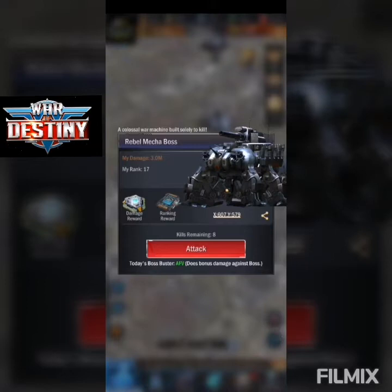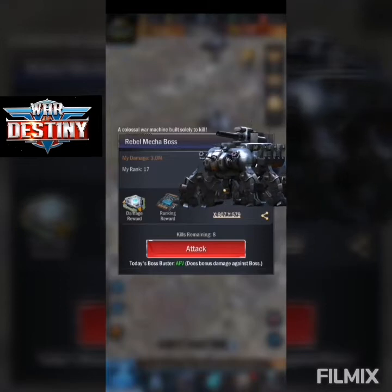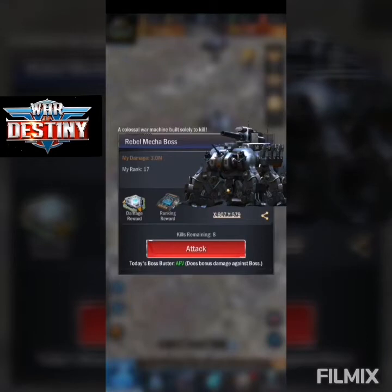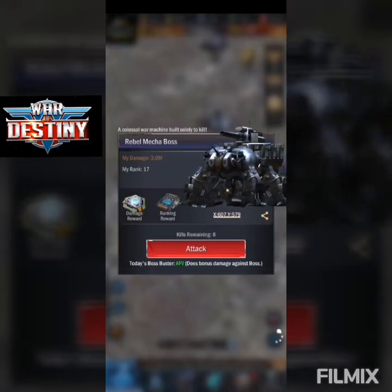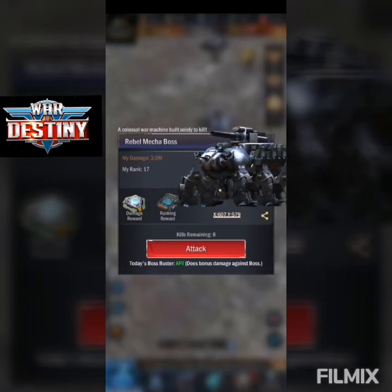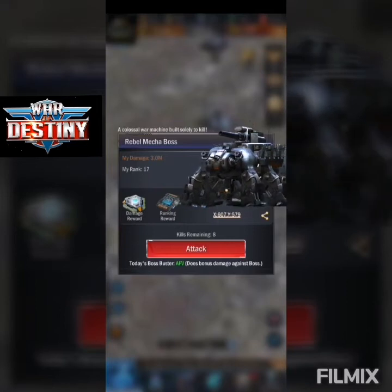If it's going to be a specific boss buster type and you want to send that specific troop, make sure you have a full march of the highest tier you have. The simple reason is: if you send different tier AFVs — like today's boss buster — they're all just going to max out at the same damage as your other marches.